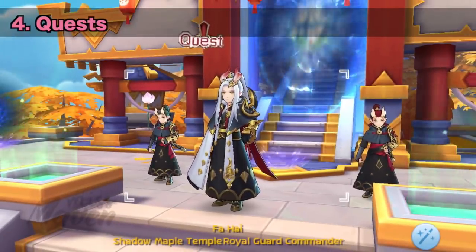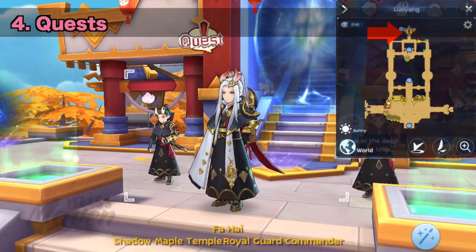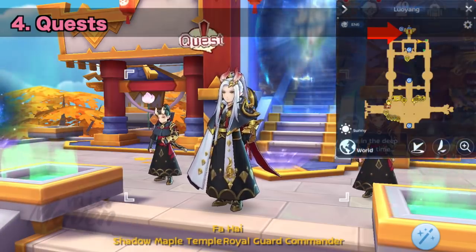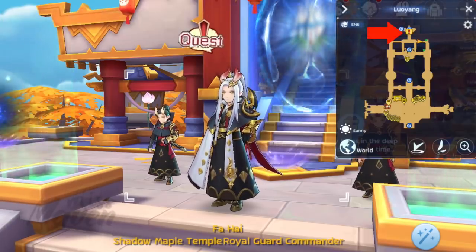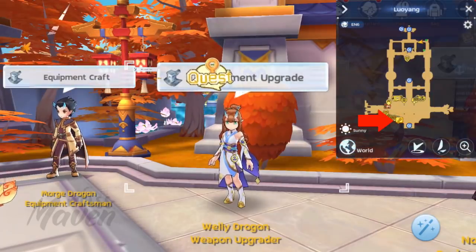Fourth, there are various quests that you can do on your leisure time. The main storyline quests marked with a red exclamation point are usually quite long but they give out decent rewards such as headgears and costumes. The quests marked with a golden key are very important as they unlock a game function or feature such as oracle mirror, advanced runes, and a lot more.